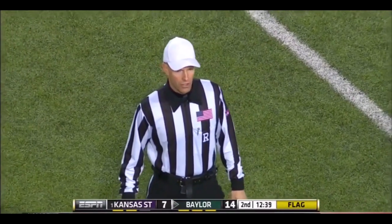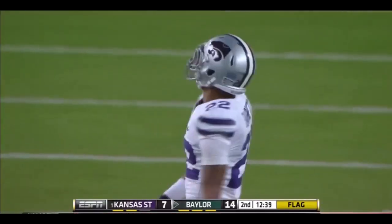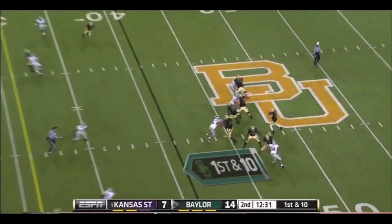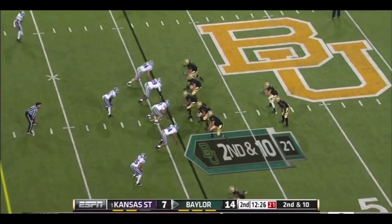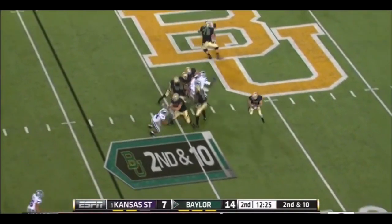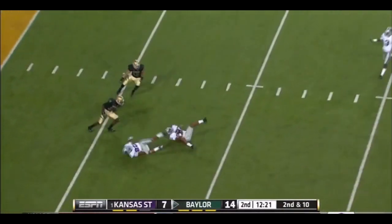There are two fouls, both against the defense. Offside, defense. Penalties decline. Personal foul, unnecessary roughness on defense, number 24. Florence thinking long, going long — man there — was a little bit out in front of him. Now Florence going to throw long in the middle — that's a dangerous throw — and it's intercepted.